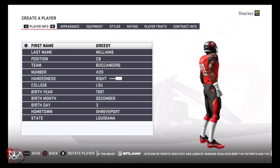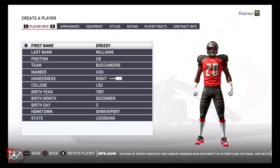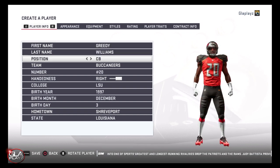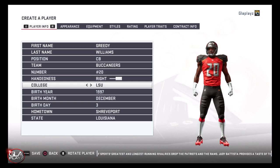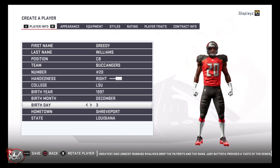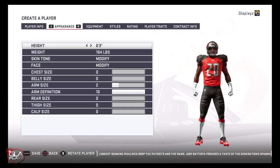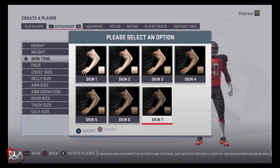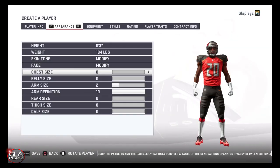Welcome back to the channel guys. I want to bring you another Madden 19 video. In this video I'm going to show you how to make cornerback Greedy Williams for the LSU Tigers. I think Williams is a really good corner — he's my number one ranked corner in the upcoming 2019 NFL draft. He's a really big DB, six foot one, 184 pounds, really athletic with good cover skills.